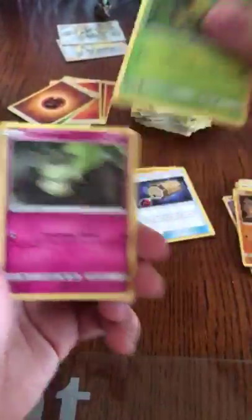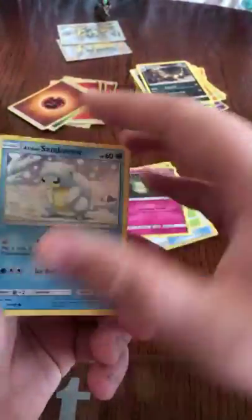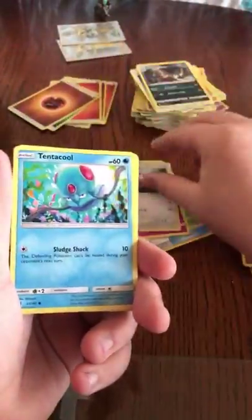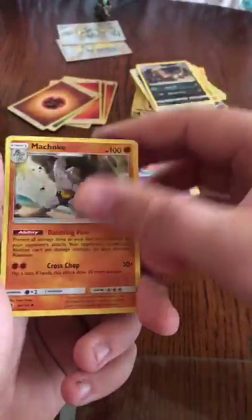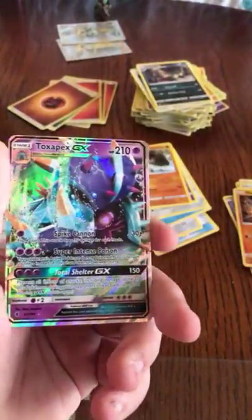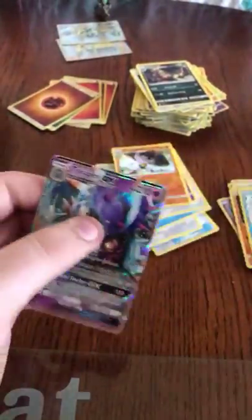So we got a Bellsprout, Cottonee, Alolan Sandshrew, Stufful, Tentacool, Watchog, Slowbro, Machoke, Alolan Sandshrew, and another Toxapex GX — I'm saying another because I opened one yesterday.